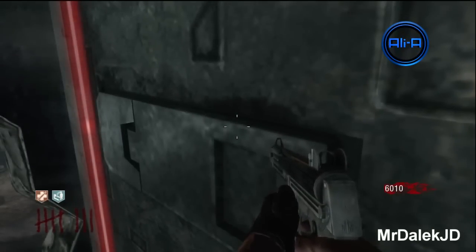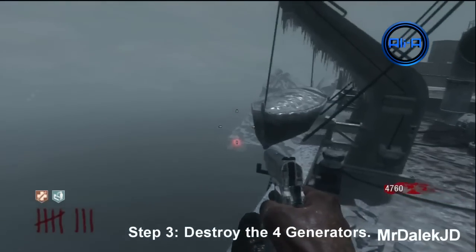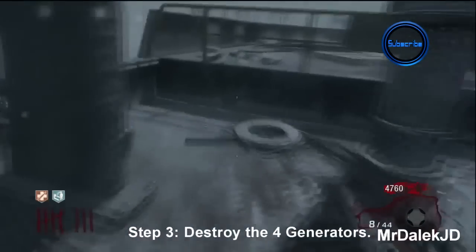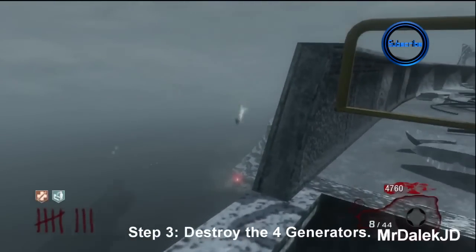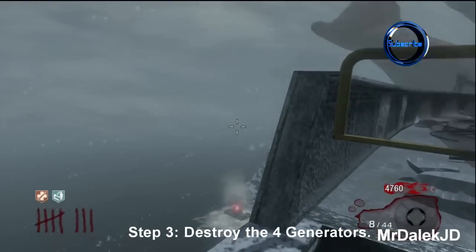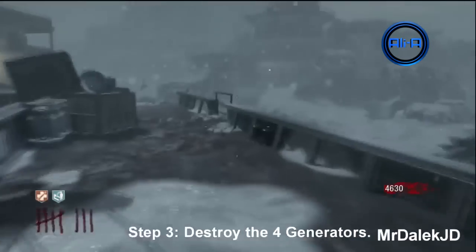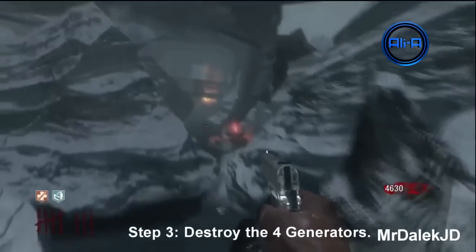There are four power generators around the map that you have to destroy. The first one is by the MPL, when you first open the left route to get onto the ship. You will need to get Semtexes — if you don't know where they are, look it up on YouTube. You will need to buy several Semtexes throughout this step. If you're lucky you can take out each generator in one throw, but it's really just a case of trial and error.